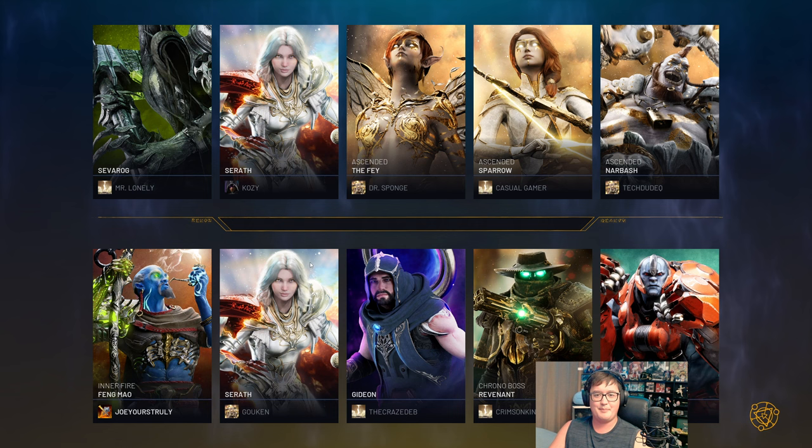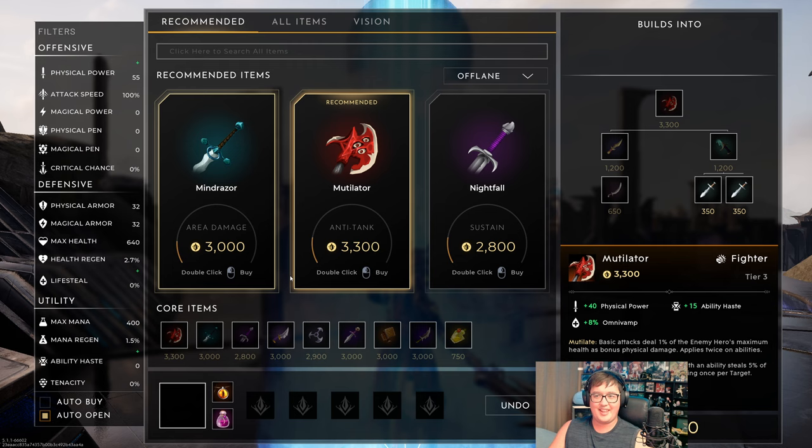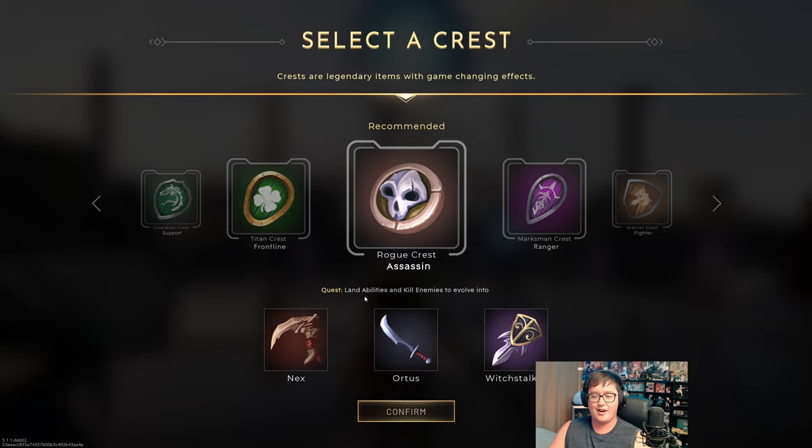Hey, what's going on everyone? This is Yoshi Lee back with another video and today we're going to be doing some Fane Mao offlane. I have a pretty competitive build to show off. This is going to be one of those builds that I think is going to be the best one to run on Fane Mao offlane, and I can say this with confidence because in the last PCC tournament we saw a player by the name of Violence that actually ran down the offlane really well with the Fane Mao build.